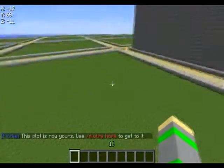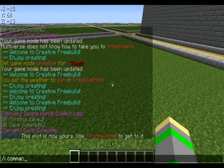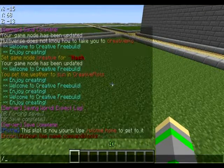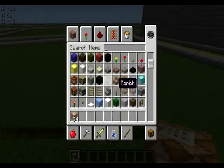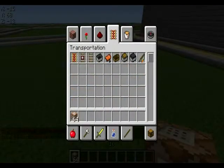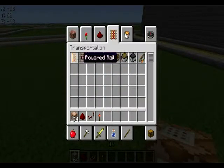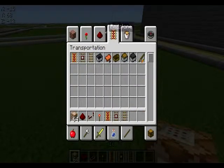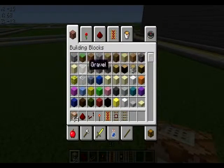So let's set this up. What you need is command blocks. We will also need redstone repeaters, torches, powered rails, rails, and we will also need any random block — I'll just use stone for this.